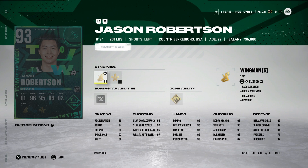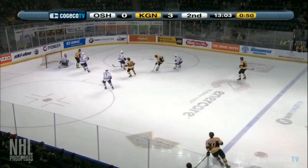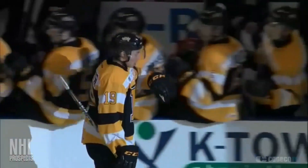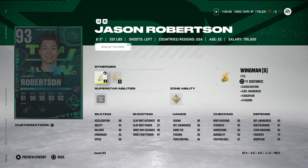My other 86 overall selection would be Jason Robertson. He's a top-end younger player in the league but not widely recognized outside of Dallas — this year has been a real breakout season. I would love to see a Kingston Frontenacs Jason Robertson card, representing the OHL. He wasn't considered a top-end prospect there — he was drafted in the second round, so he wasn't a superstar in the OHL either. That makes it a perfect Superstar Origins fit, and it gives Dallas Stars fans a usable Jason Robertson right out of the gate.